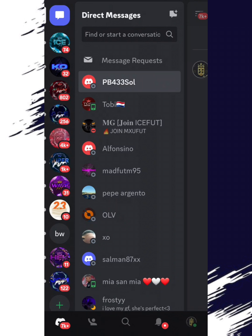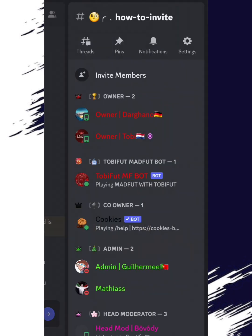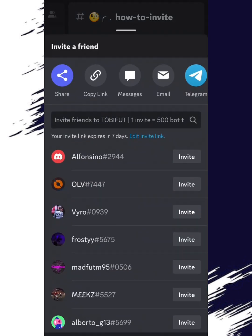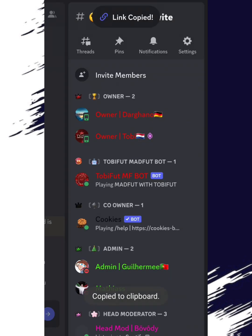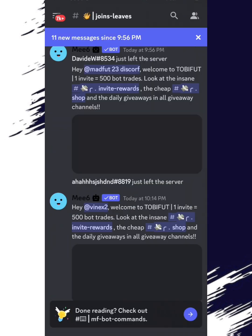Make sure your friends join, or if you've invited your second account, duplicate account, or third account — whatever it is — make sure you join the server from those accounts as well. Once you do that, you'll have a registered invite. This is another way you can invite: once you're in the 'How to Invite' section, swipe to the right, click 'Invite Members,' and copy the link — everything else is the same.